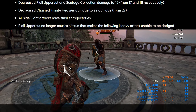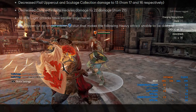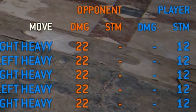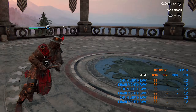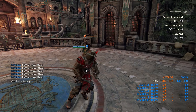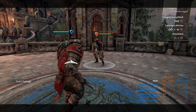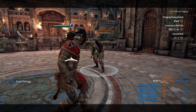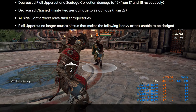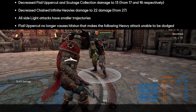The side heavies — these are the chain ones which are like infinite unblockables — now do 22 damage, which is a little bit less than pirate's heavy and pistol blast confirmed. Just for comparison, 27 before was massive, and it was like the same as the skewer attack from Pirate as well, just to put that into context.